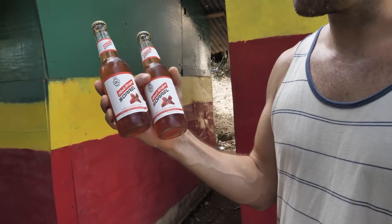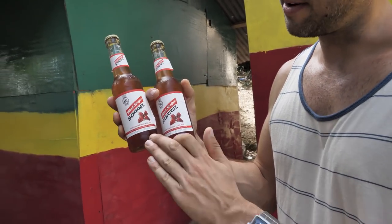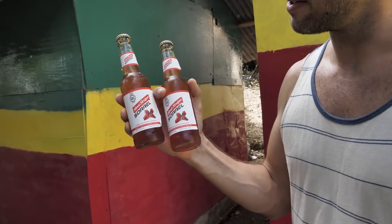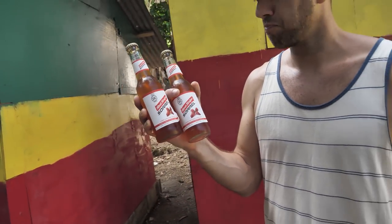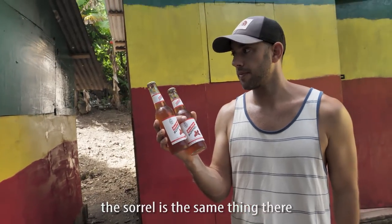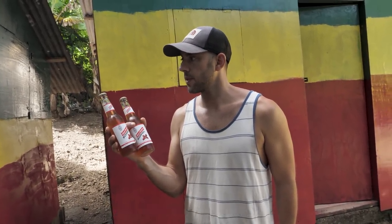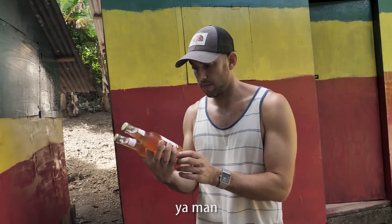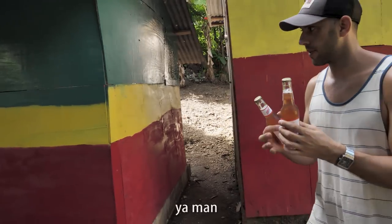This is our Red Stripe with sorrel — I guess we're having the red sorrel. We were looking at the white one. Now it's only 3.6% but if it's Red Stripe, odds are we're going to like it. The sorrel are the same thing, but the red one makes it. It can be a white one too. Good for cancer killing too? Yeah man. Let's try them.